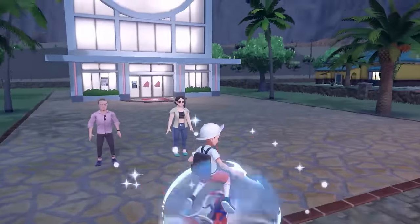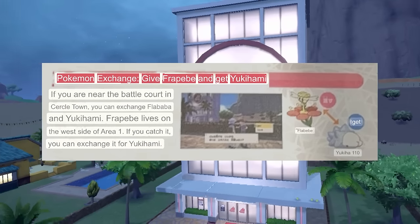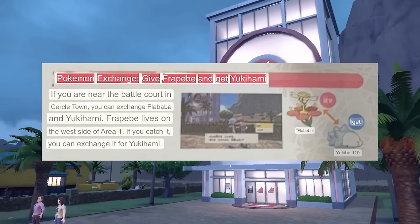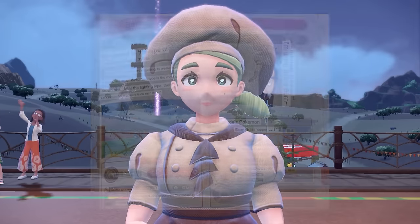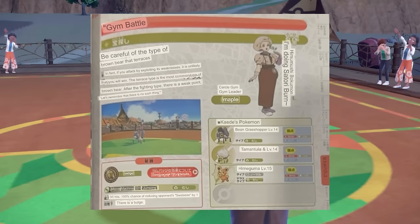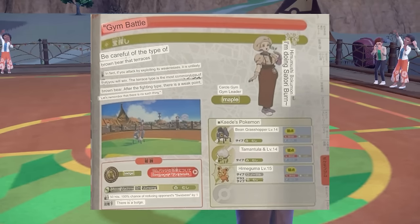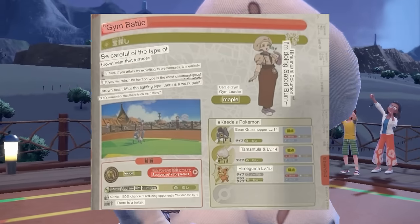The guide outlines everything you can do in each area, including a trade you can do with a full Bebe for a Snob. I tried to find a full Bebe but couldn't, so I gave up on it. Once our Pokemon got to level 14 or 15 I challenged Cade's team of Muray type Pokemon. We flip over to the gym leaders section and see Cade's team has a 'bean grasshopper' on it — a regular grasshopper isn't an issue but a bean grasshopper? Those are trouble.